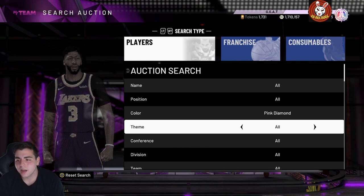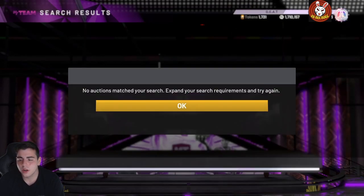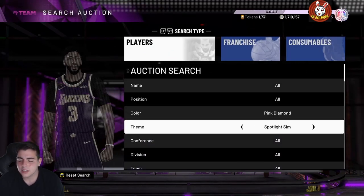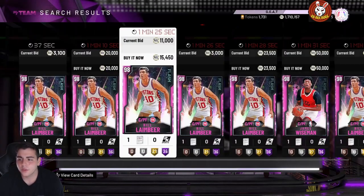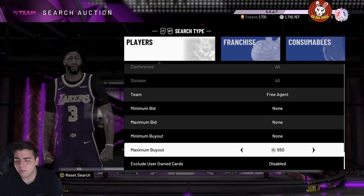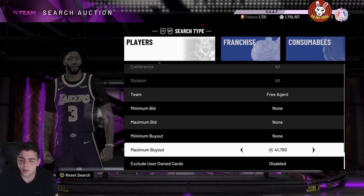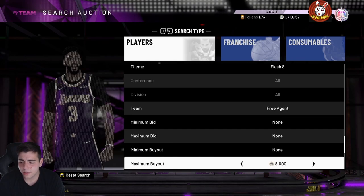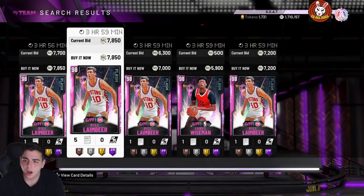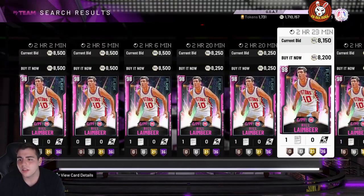What you should be doing right now is sniping pink diamond James Wiseman. I pulled him four times in my 500K pack opening — one of the best centers in the game for under 20K. To find him, go to flash eight, pink diamond, center. The game won't let you search him directly. Buy out Bill Laimbeer and enable center — James Wiseman should pop up, and Laimbeer is one of the cheapest and best budget pink diamond centers right now.